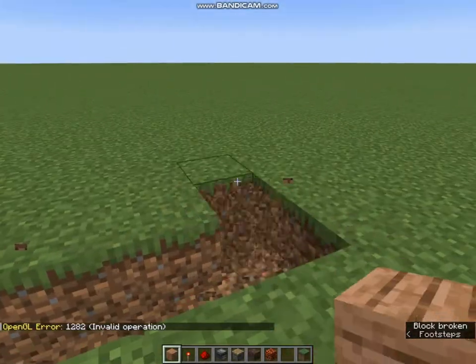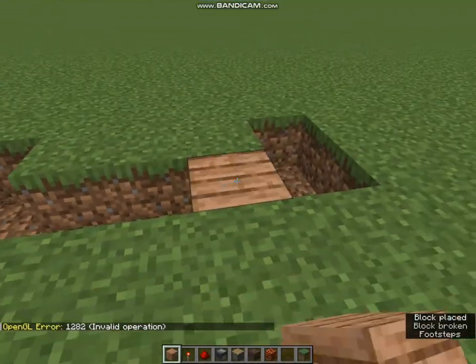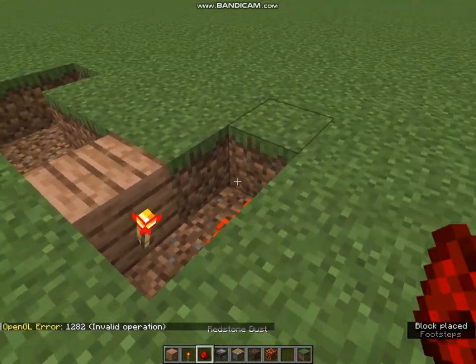So firstly dig down 5 horizontal blocks and then 2 blocks at the end like this. Place a block, then a torch, then redstone dust like this.